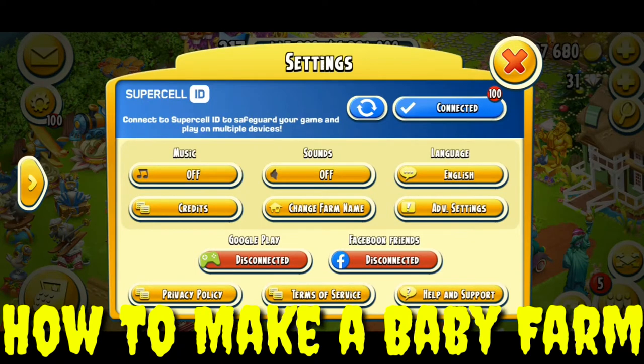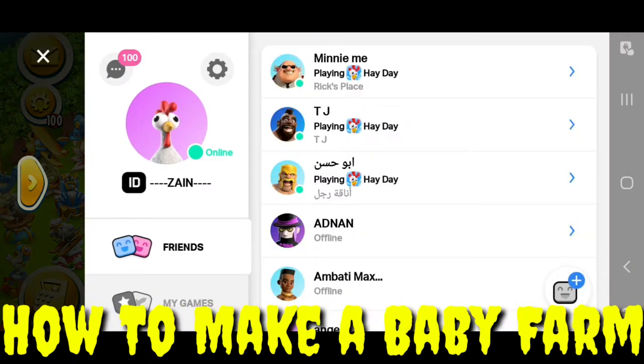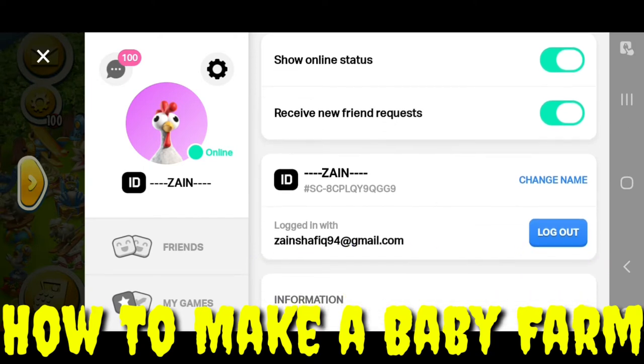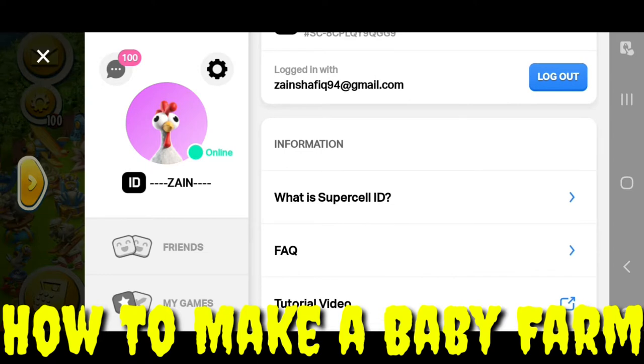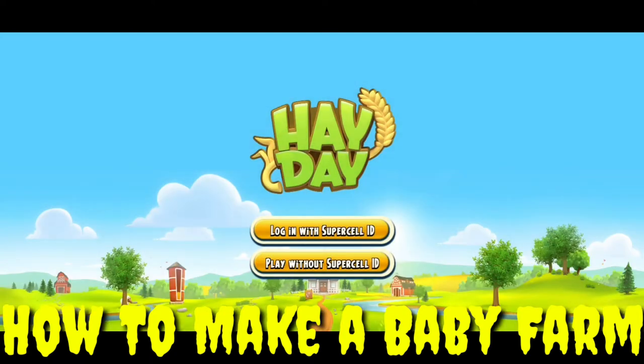First of all, if your game is connected to a Supercell ID, you have to tap on 'Connected.' Here I have tapped on it, then go to the gear icon in Settings. I have tapped on Settings and here you can see the account logged in. You have to log out from this account. When logging out, it will say 'You are about to log out — game progress will be saved.' You don't have to worry about your game progress; your game will be saved.